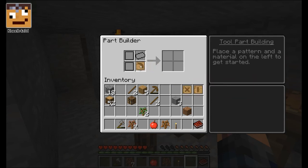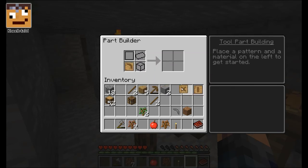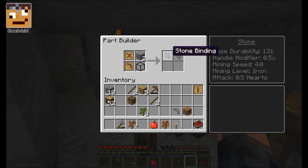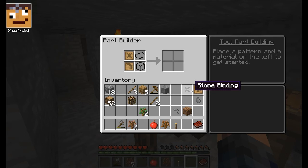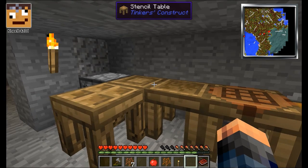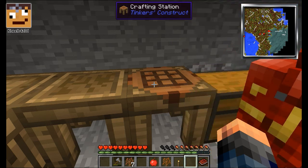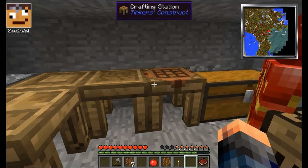Place a pattern and a material on the left to get started. Pattern. Material. I've got a stone pickaxe head! Do I need iron for that or something? What can I put in there? Dad, I just realized how fast it goes away. And then the next thing is the tall rod. I'm just getting some wood and what I'm gonna build is gonna be awesome. Now I've got that — how do I put it together? I'm trying to make a stone pickaxe. I'm serious. What have you done? I said it's gonna get cramped in here.